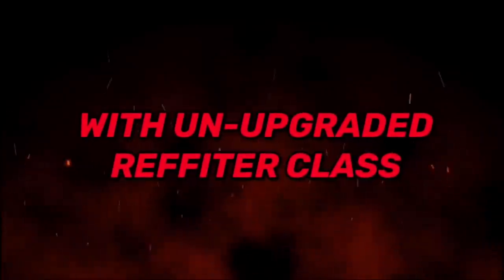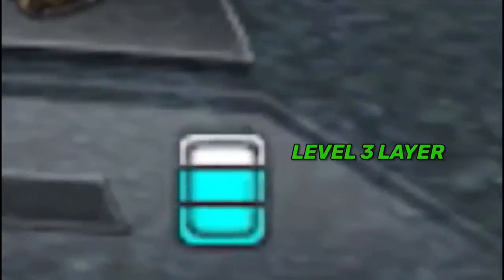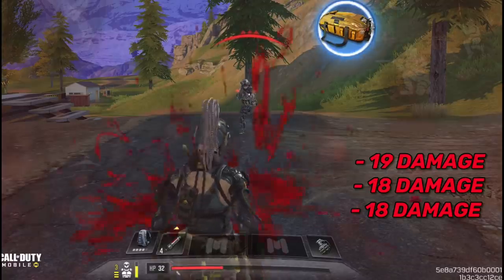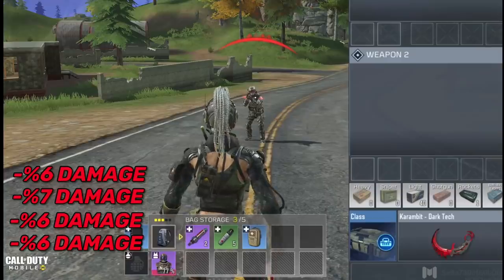With the Ninja class, the enemy shots deal 18 to 19 damage, and every shot reduces the vest HP by 7% to 8%. Now with the Refitter class without an upgrade, and 3 layers of armor stacked: the first shot blocked by the level 3 layer dealt 14 damage, the second shot at level 2 dealt 15 damage, and the third at level 1 dealt 16 damage — 1 damage difference between every layer. After all layers are gone, damage returns to normal at 18 to 19, and vest damage is 6 to 7%.